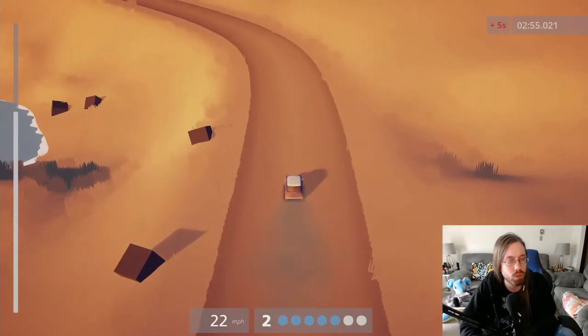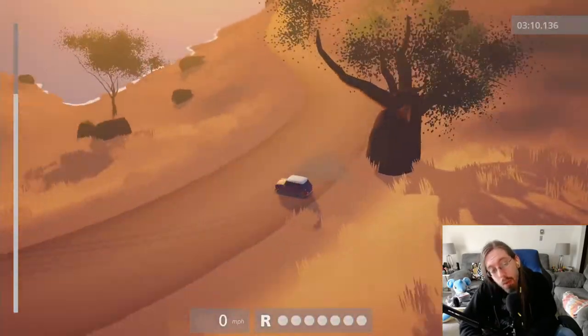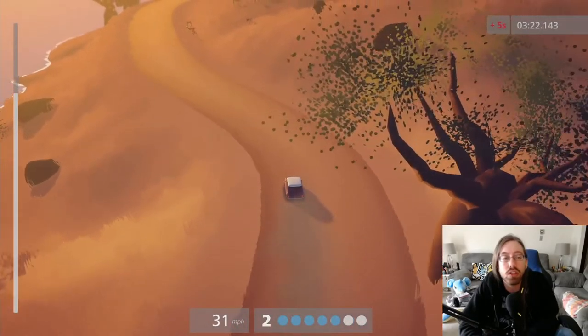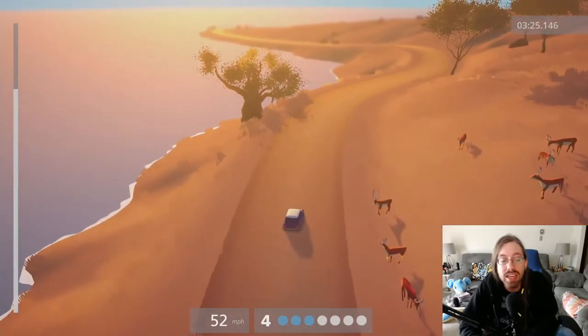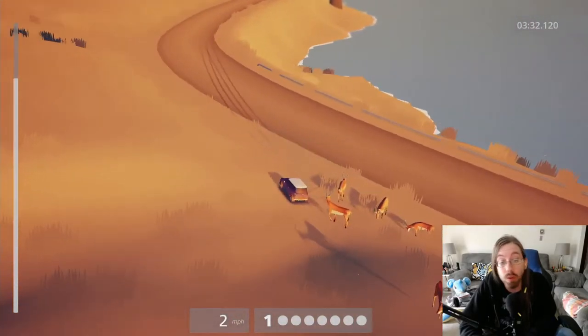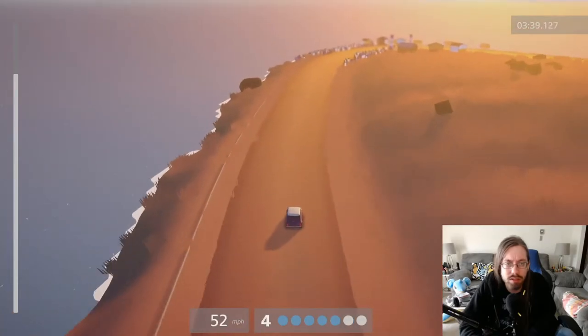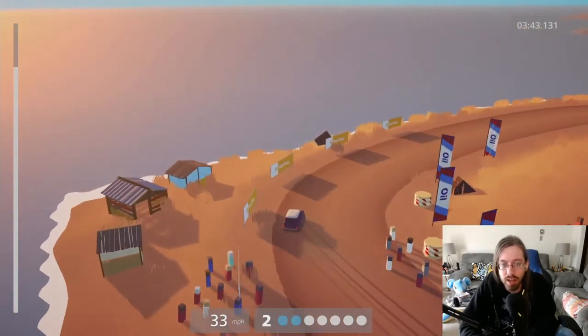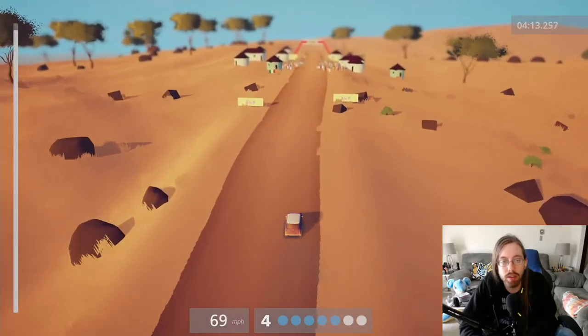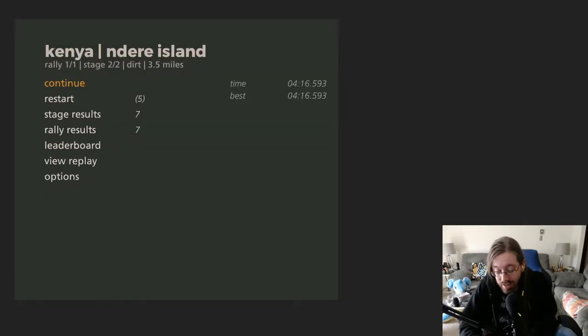Oh my god, just get away from the tree. And then I back up and that somehow spins me 180 — I didn't do anything to spin 180. Why was that the physics that it went with? I'm so confused. That was a solid deer — or something. What are in Africa, antelopes? Can't wait to be in 10th now because I flew off the track how many times. I don't know what I'm doing wrong.